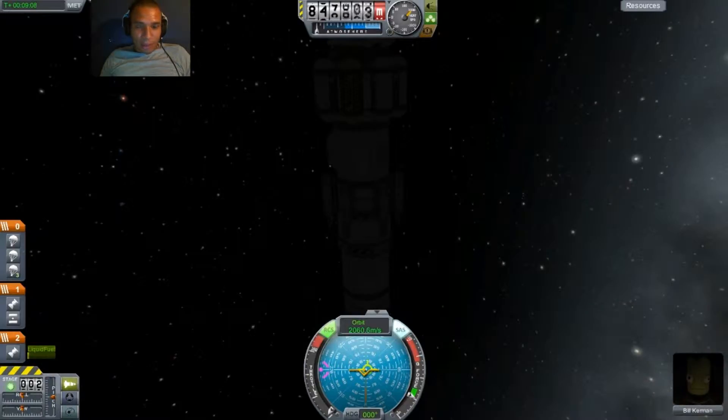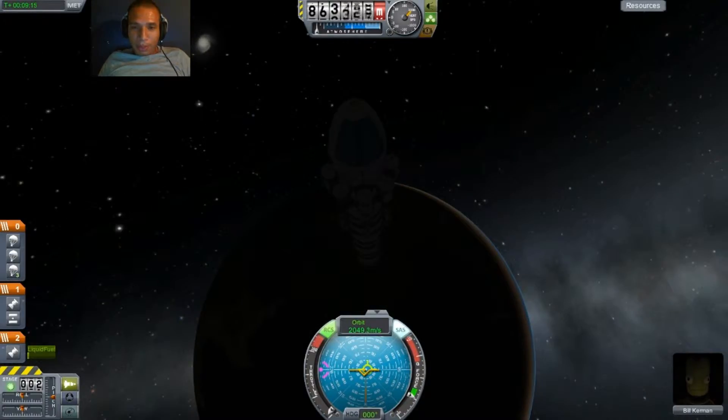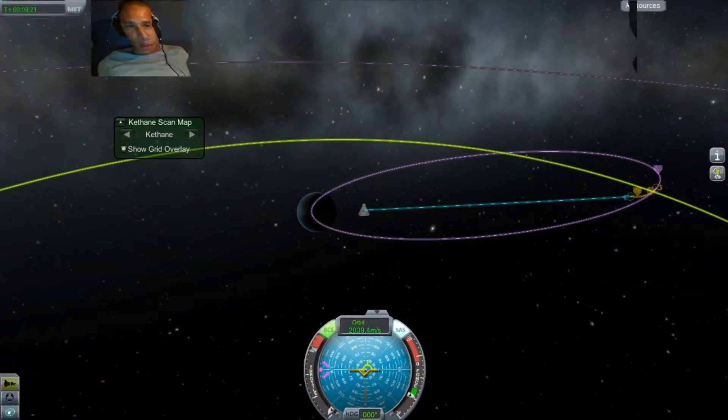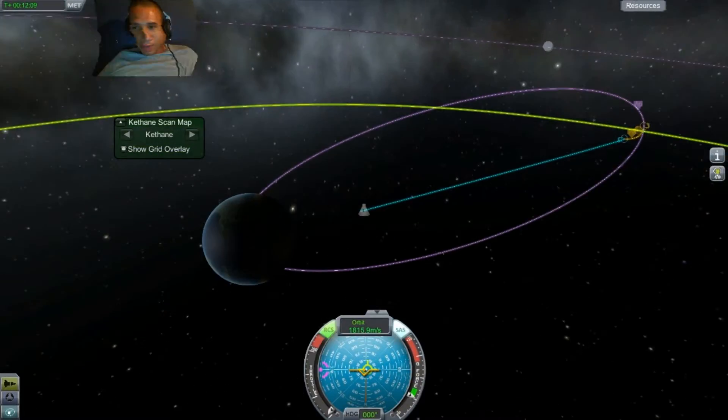I don't know how to quicksave, so this is a one-time deal. Let's hope we do this correctly. I'm really excited — I've never done this before. I've played this game many times, but I'm playing career mode for the first time, and I'm landing on the moon for the first time without using any equipment, which is nerve-wracking.